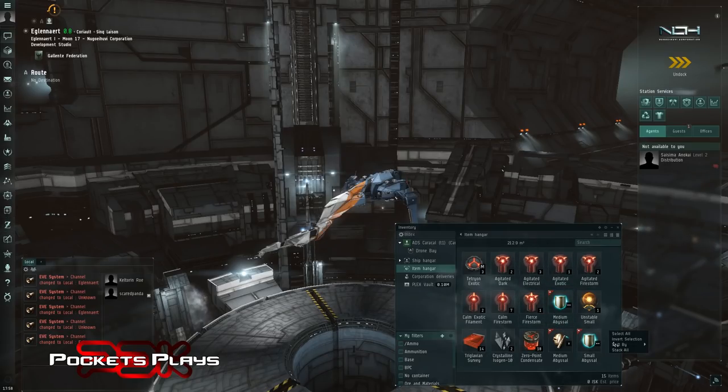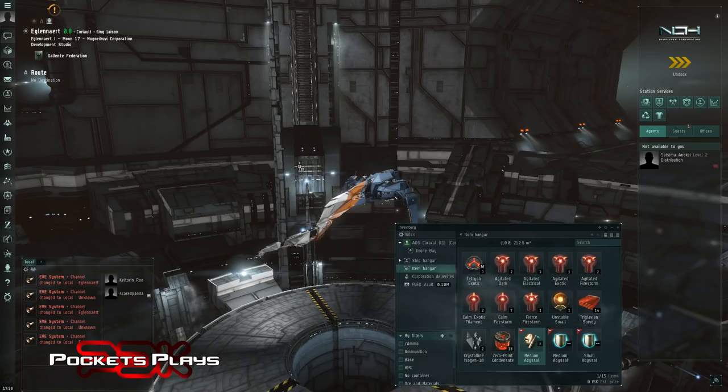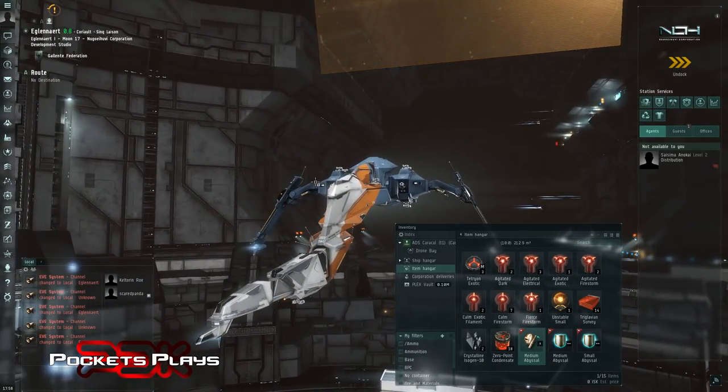Activation cost is going to cost us 5 more gigajoules every time it cycles, and it's going to activate 0.04 seconds faster - so it's going to cost us a lot more to run but we do get an extra two and a half to almost three percent shield boost amount. I'd say that's probably not a good one, I'm not overly excited about it. I really do like that Medium Armor Repairer I got - that was pretty cool. You could see where it really matters - I got green where it counts.